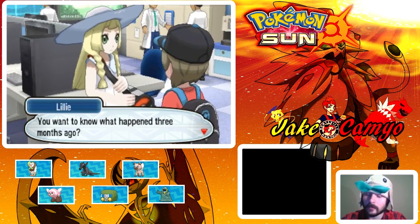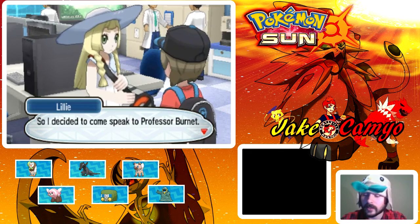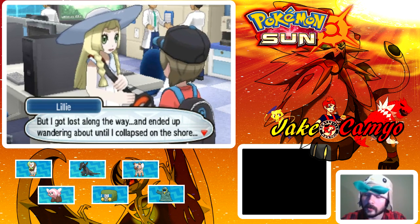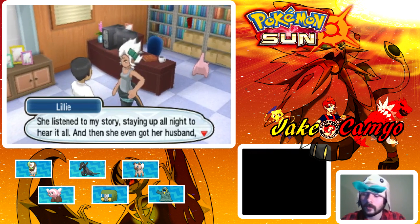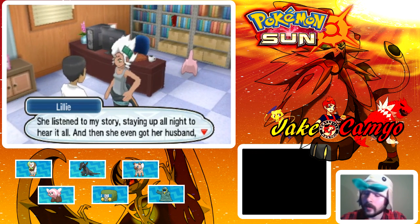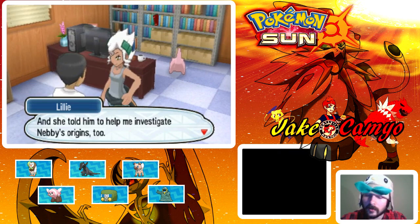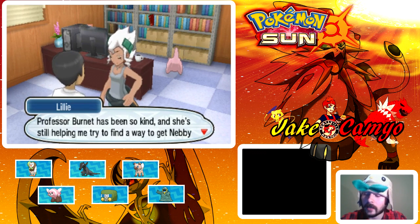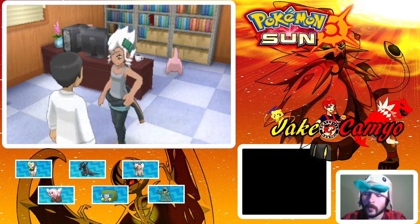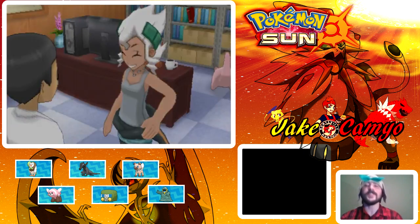An NPC explains what happened three months ago — she wanted to learn more about Nebby, or Cosmog, so she came to speak to Professor Burnett. She got lost along the way and ended up wandering until she collapsed on the shore. Burnett listened to her story, staying up all night. Then she got her husband Professor Kukui to lend his loft and help investigate Nebby's origins too. Professor Burnett has been so kind, still helping try to find a way to get Nebby back to his own home. She's been like a real mother to her. Aww, that's so sweet.